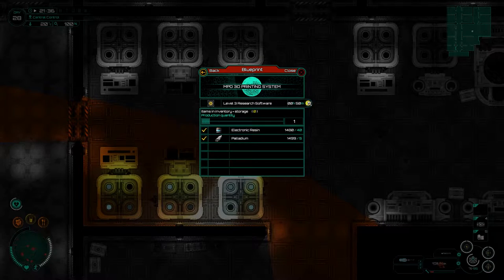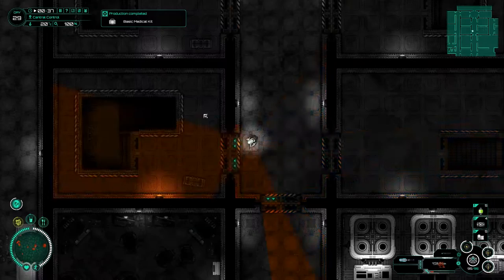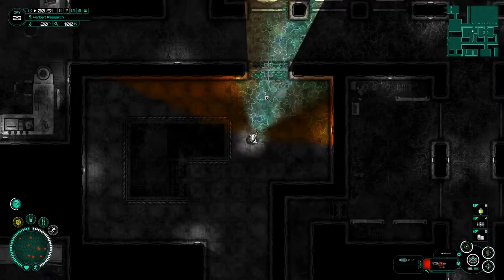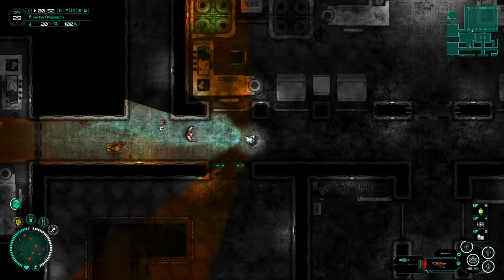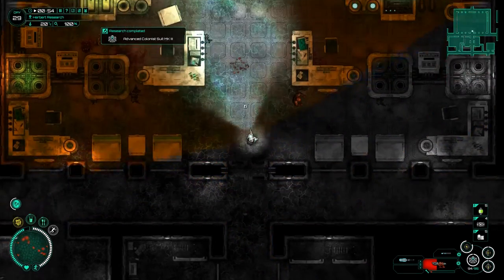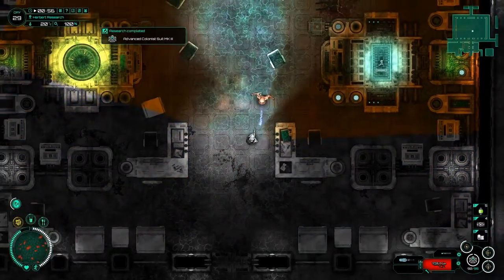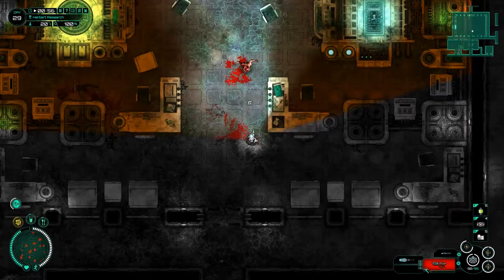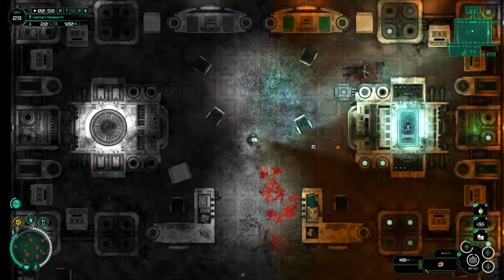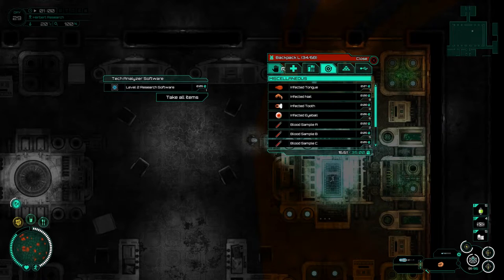Nearly forgot - now's the time for the research software. I was totally meaning to just pick up the grenades and go, but we've got the level 3 research so I'm going to go pop that in. Let's get rid of that. The research has completed for the Advanced Colonial Suit Mark 3, which means somewhere there's going to be another level of armor. It's a little bit busier down here than I was expecting. I need the tech one - let's have a look. That's definitely the one we want to level up first.